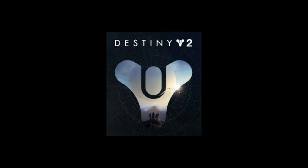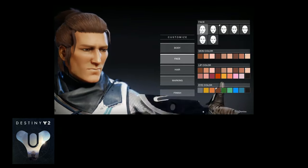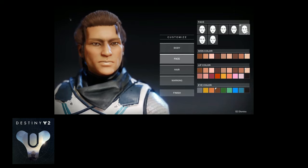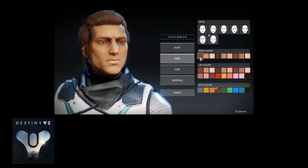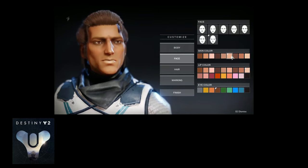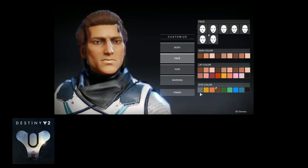Destiny 2. A couple of good things: there are more than one race of characters you can choose from, and there are a handful of color options for markings and hair color. However, you're not really able to adjust your face shape or any features much. There aren't many facial features or hair options to choose from. The game seems pretty bare-bones — there are no sliders — so it's not that great. 3 out of 10.